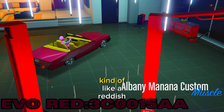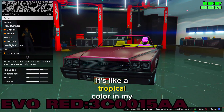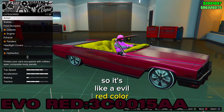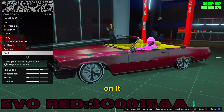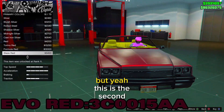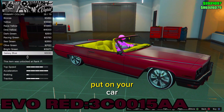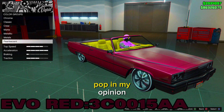Now let's get into the second color. This second color is kind of like a reddish pinkish color — it's like a tropical color in my opinion, kind of an evo red. I do have the white pearlescent on it; you can put a pearlescent on it if you'd like, it makes it glossier. It's a cool color you can put on your car, especially the old schools — it makes them pop.